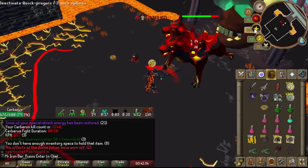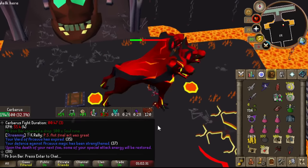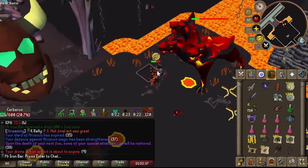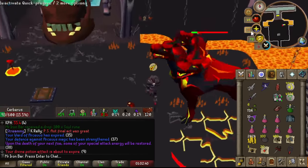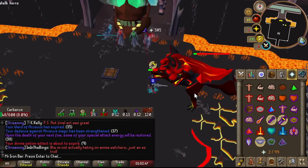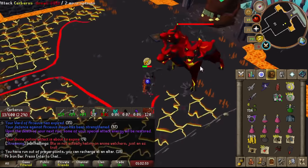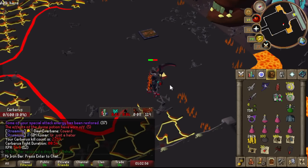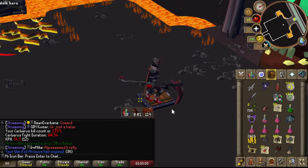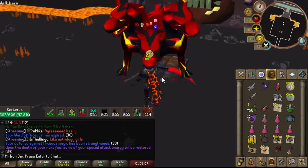You simply want to use the Zaros's Godsword spec whenever you're below 74 HP, as you will gain 25 HP back after. Just make sure the boss also has at least 100–200 HP when you use the special attack — if you use the special and it kills the boss, you won't receive the healing effect as the boss is already dead. So if the boss has 10 HP left, you'll only heal 10 HP. As always, I recommend bringing Death's Charge to maximize your Zaros's Godsword spec. Once you bring the Zaros's Godsword spec to Cerberus, you'll 100% notice that your trips are smoother and just longer.